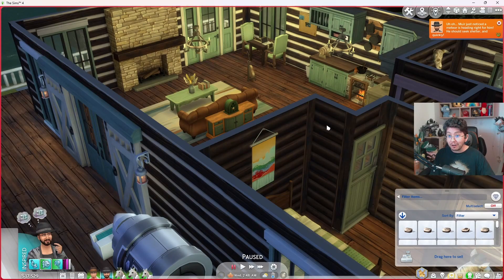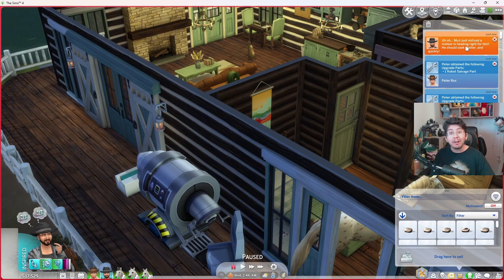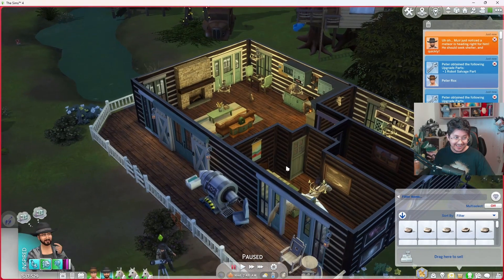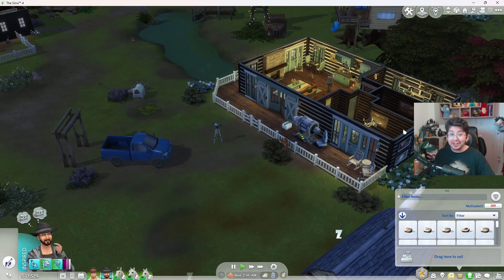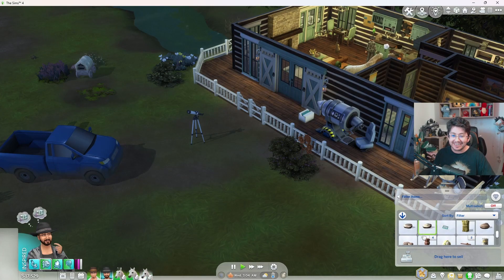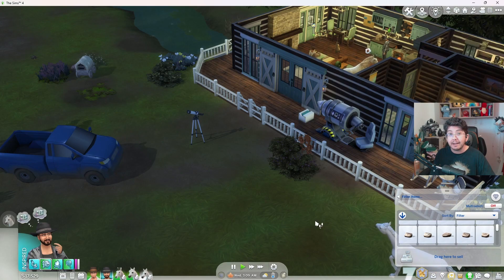You need to be careful when you're stargazing, because there is a chance that your sim will spot a meteor heading right for you. When this happens, you want to immediately pause the game and get your sim inside. Because if you do not, a meteor will come and hit right where your sim was, and it will kill them. So get them inside so that they are nice and safe. Unless you want them to die, in which case, let them stay outside.